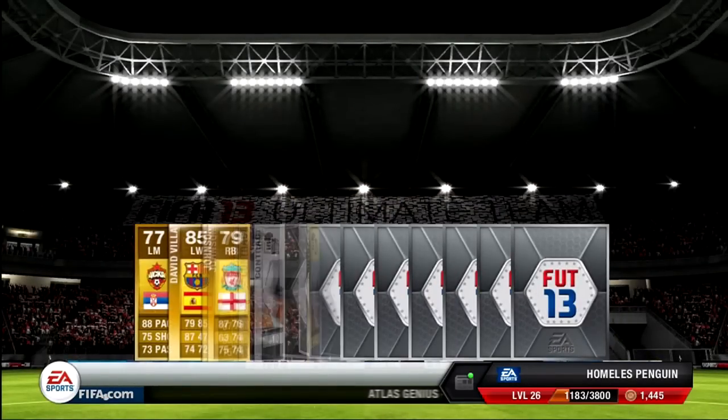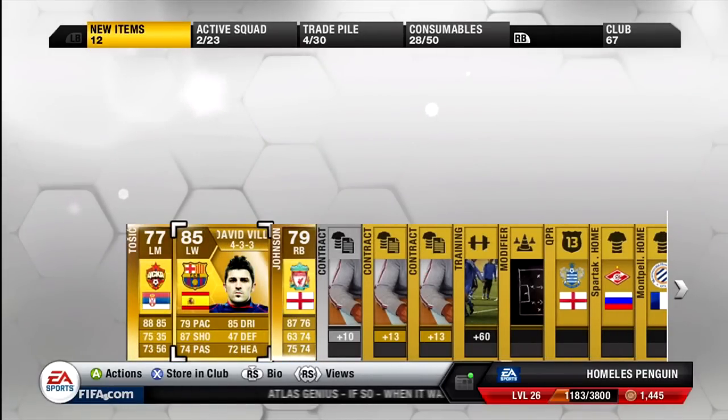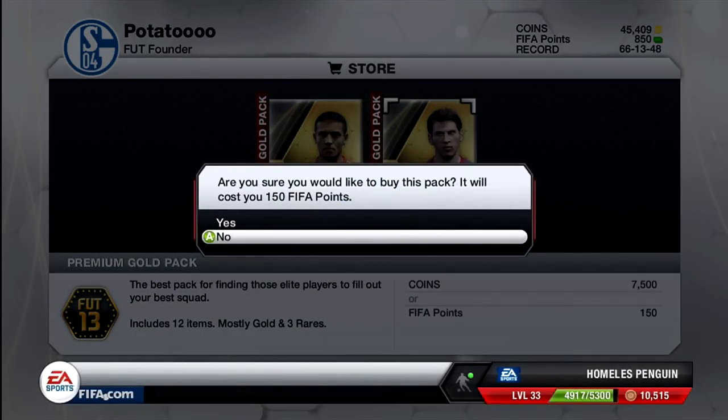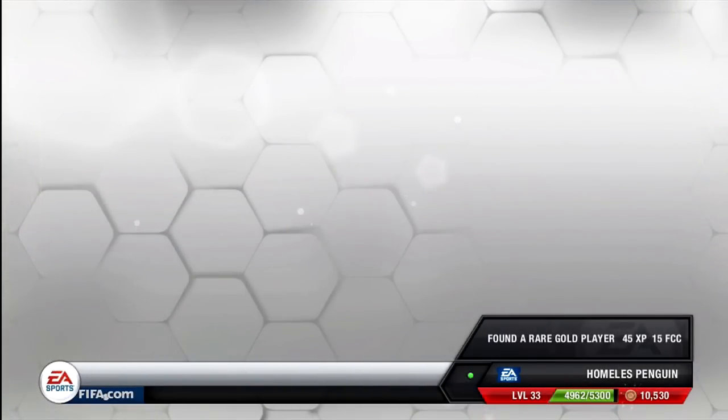Going into this second pack, this was also in the same pack opening as Ibrahimovic and Perlow, and as you can see I got another really nice pack — three rare players in one pack. It was just a premium pack, and of course the beast that is David Veer, 4-3-3 formation as well. This was on release date, so around then he was going for around 20k.